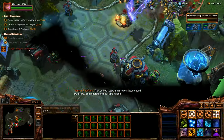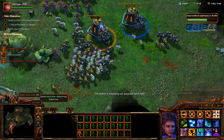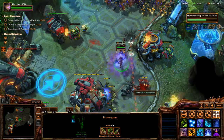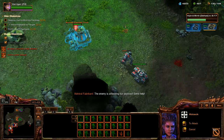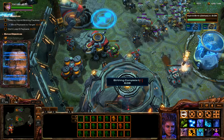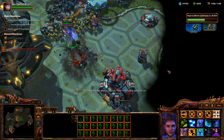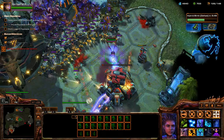Hybrid mutalisks are heading towards your base — watch out. They've been experimenting on these caged mutalisks; be prepared to face flying hybrids. That first time Admiral actually talked it came through a bit weird — probably just placeholder lines before he got them all recorded and applied. The enemy is attacking the payload, send your reinforcements now. Stay cloaked, buddy — he is cloaked, that's nice. Use that shockwave. Marines, get in the payload. This definitely feels very frantic, but I like it — it forces you to move out without feeling overbearing.